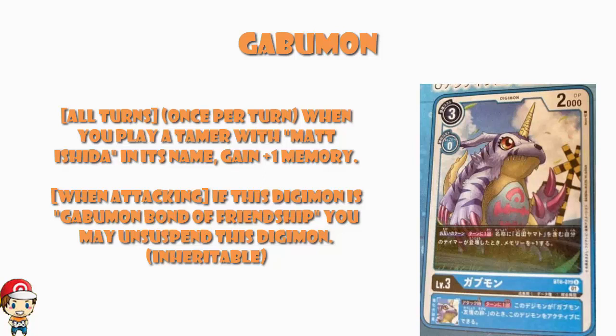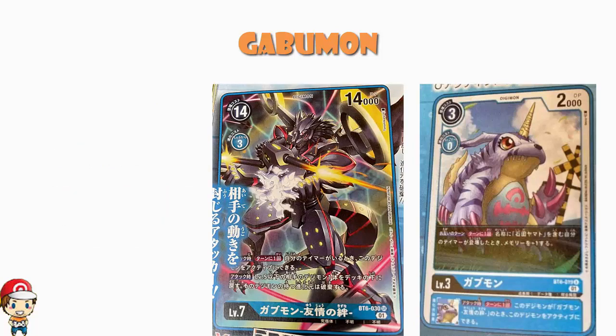But when I'm making myself active twice during my turn and attacking three times with the same Digimon — sure, no Jamming, but you've got 14,000 power, you are unlikely to be deleted by a security card — and every time I'm attacking I'm taking a level 5 from my opponent and putting it under their deck. How often can you realistically end your turn with only level 6s and 7s out? This Gabumon transforms Bond of Friendship from a good card to a great card.